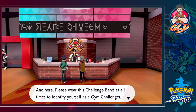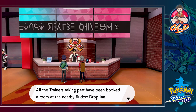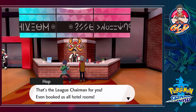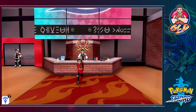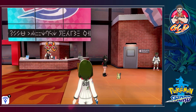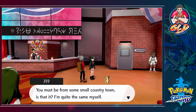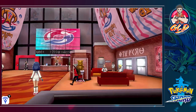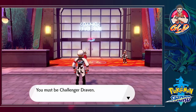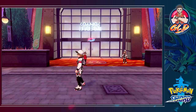'Please wear this challenge band at all times to identify you as a gym challenger. The opening ceremony is to be held here tomorrow — all trainers taking part have been booked a room at the nearby hotel. That's the league chairman for you!' He even booked us a hotel room. Moving on, we meet some characters — I do like myself some goth girls. 'You're looking a bit gobsmacked — must be from some small country town?' Checking out those hotel rooms, partying all night!